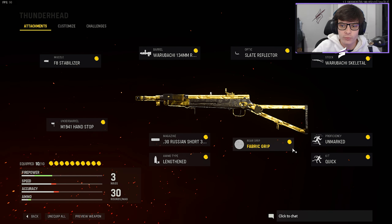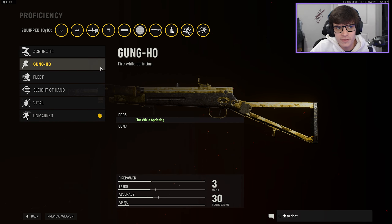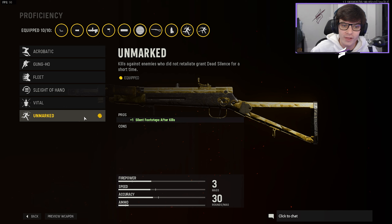As I've been informed by you guys, with the 30 Russian Short, Vital totally cancels itself out now, so I took that off and we are now running Unmarked proficiency, which gives you silent footsteps after kills. I know a lot of people like Gung-Ho in this game and Gung-Ho is awesome, but in my opinion as an SnD player who likes to rush and flank, silent footsteps after every kill is too good not to use. I run Unmarked on every other SMG that has access to it, except this one until now.